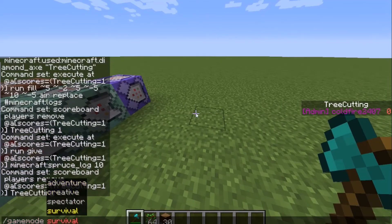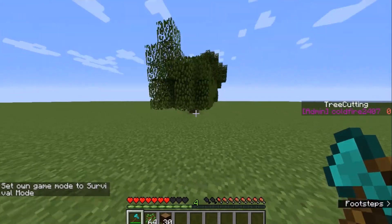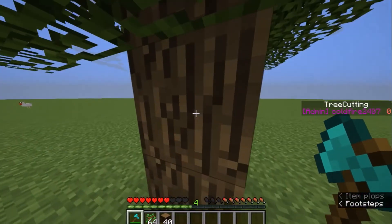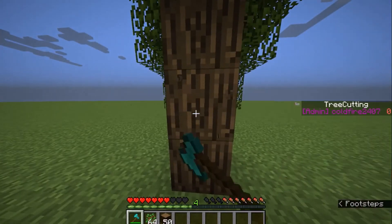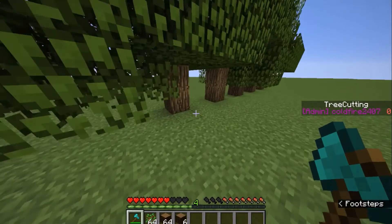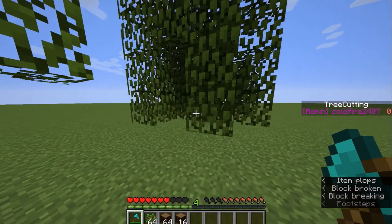It obviously doesn't affect spectator because you can't use an axe in spectator mode. But in survival, if you do that, you still get 10. And if you destroy it like that, you also get 10 — it doesn't really matter what you do. In survival, if you destroy anything with an axe nearby a tree, like a piece of ground, it will just destroy those logs.